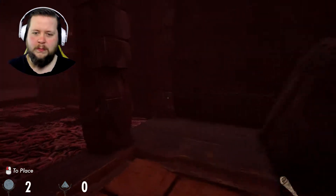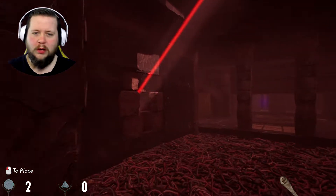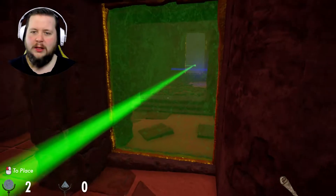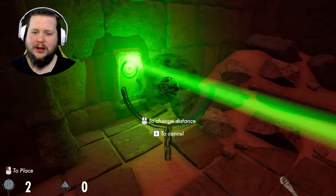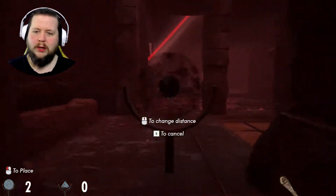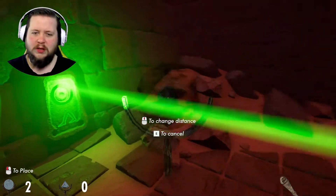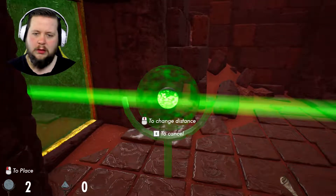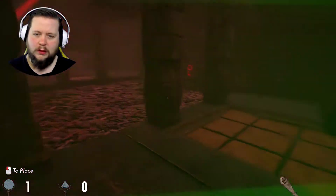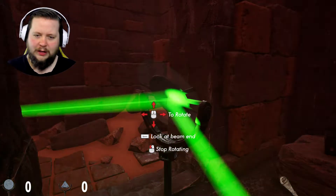We're in this room now. I'm assuming I'm gonna want to redirect the green light. I think all the lights so far have been necessary to be aimed in the way they are. So if we go... wait, am I right? I just need to redirect this. Put this like here, aim it like up there, put this like here and then like... there we are.